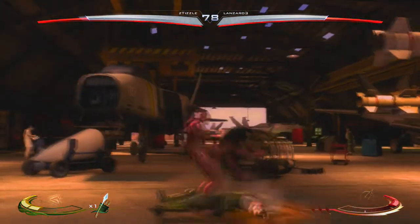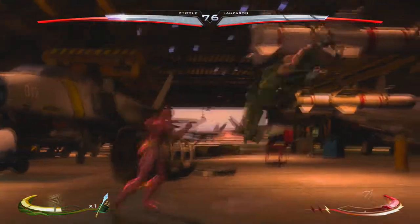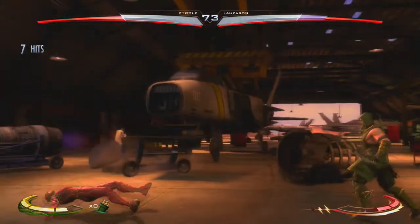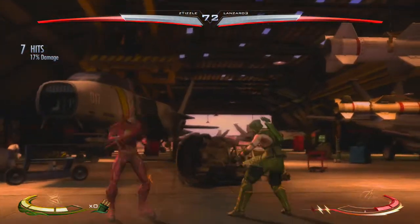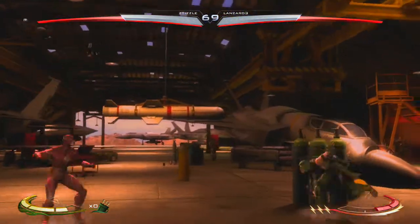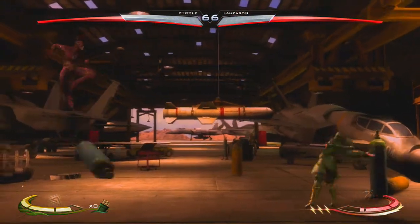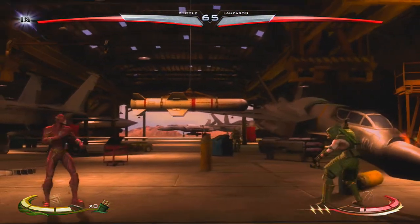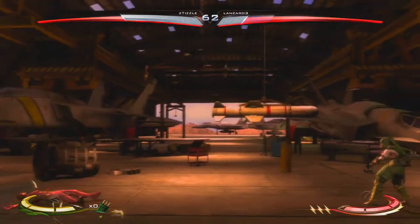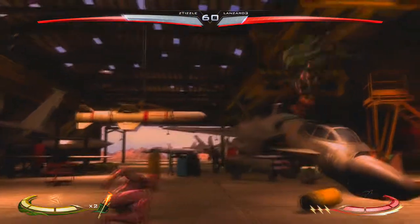Here I'm playing against Flash using Green Arrow. Green Arrow is really my favorite character. I do really like his combos. As you can see, here I hit him against the invisible wall and then shoot an ice arrow at him, using the invisible arrows to help get a combo.